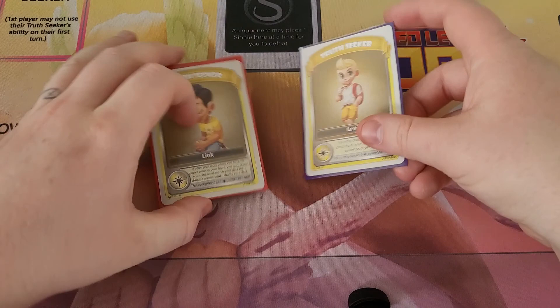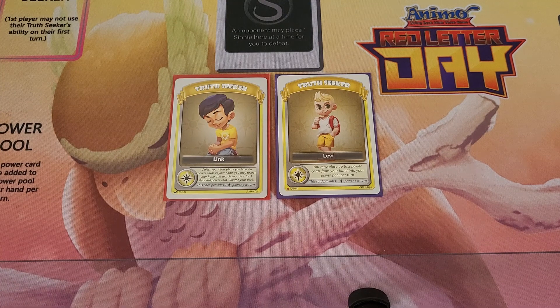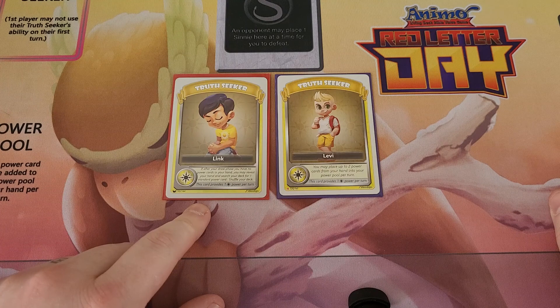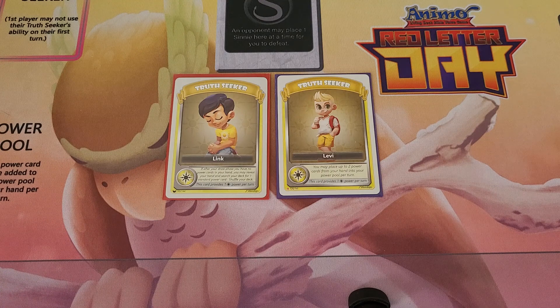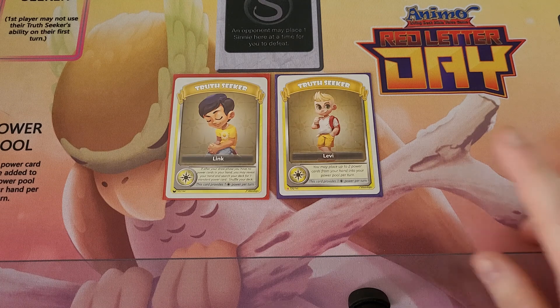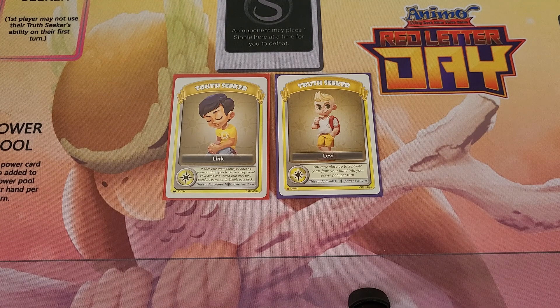And to finish up, we have our Truthseekers that interact with Power Cards. First off, we're going to cover Hope. First one is Link. After your draw phase, if you have no Power Cards in your hand, you may reveal your hand and search your deck for one standard Power Card. That basically means you're guaranteed a Power Card every turn - either you draw it or you use Link's ability to get it. Next up, we have Levi. He has kind of a Floraline Level 2 ability but limiting it to just two. So if you draw two Power Cards, you can just place Fasting and your Hope Power Card. He's really good - you can just place them, and since he and Arx are standards, if you draw it you get it.